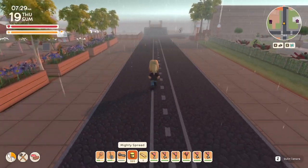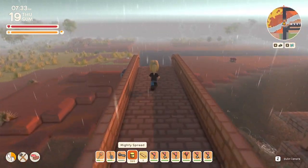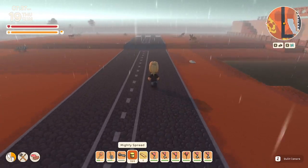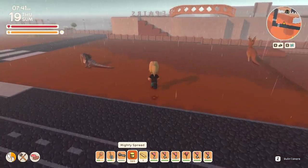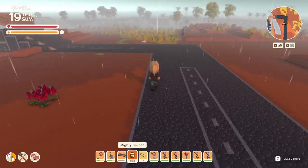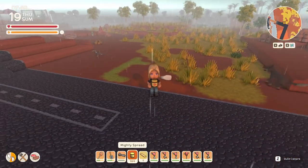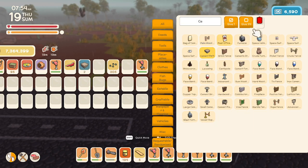Over here I did get the bridge put in, which is why there's a lot more animals running around now. On this side over here, this connects to this area, and I think what I'm gonna do is put the airport right here. This way it's still close enough to the town — she can walk over to the Tucker Box. So I'm gonna want to put padding down; I think I'm just gonna use cement for now, cement path, so let's throw this down.